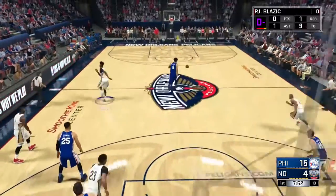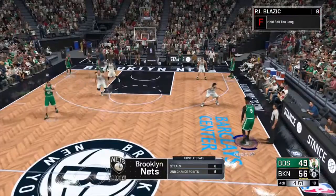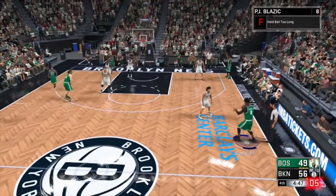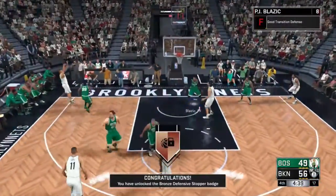Just go to 10 to be safe. It's the same exact method — you see me go for a shotgun contest right here. I was going for blocks, but when I did get the shotgun contest it was counting towards the badge, so I got the badge long before I got my Rim Protector badge.